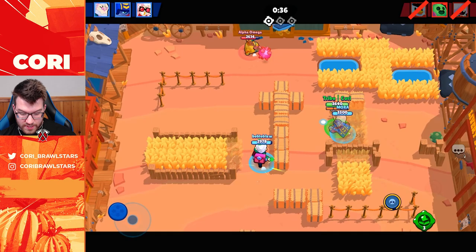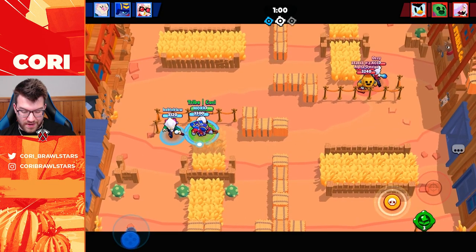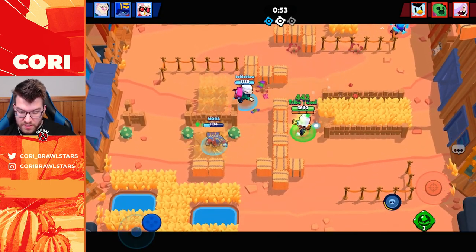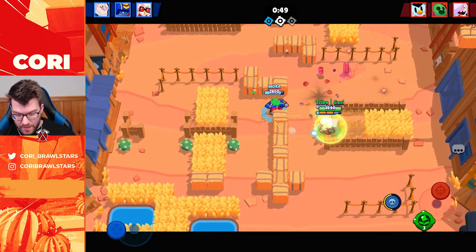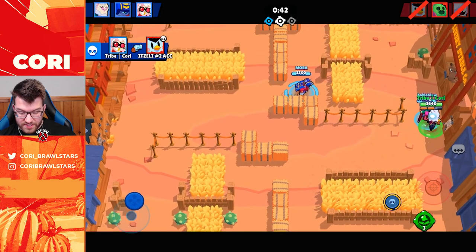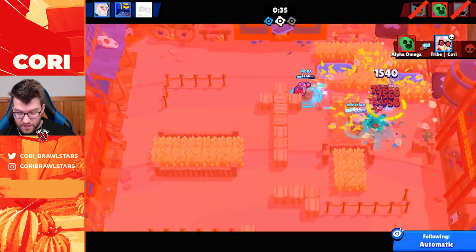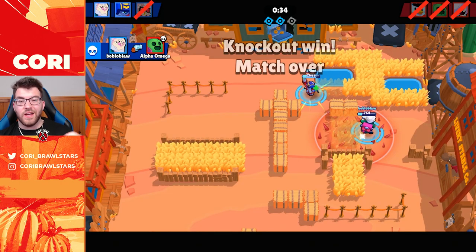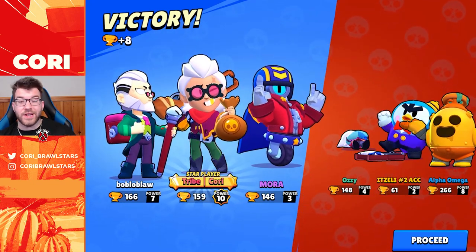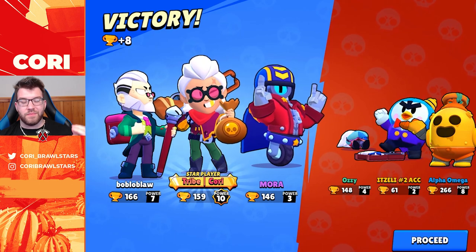We save gadgets for next round — gadget is for defensive purposes. With our long range, Spike has no shot of defending that. We activate our super and Mr. P is now marked, so he takes more damage when we hit him. Our team takes him down. Also notice — when we hit a shot we gain a 25% shield from Belle's star power. It's very strong. If you're hitting shots you become pretty tanky, but still keep your range and don't get too close, as Belle struggles at close range.